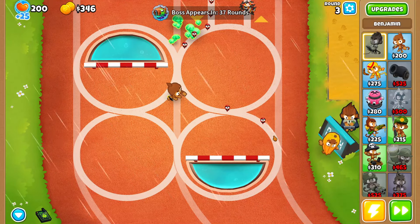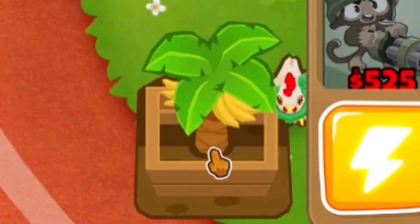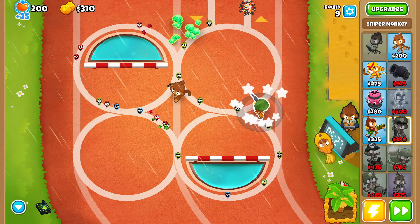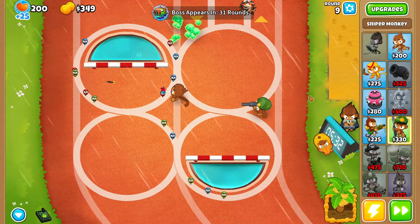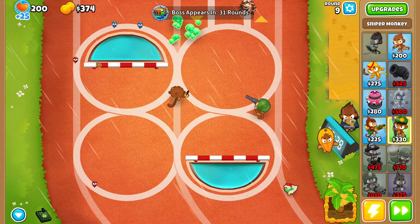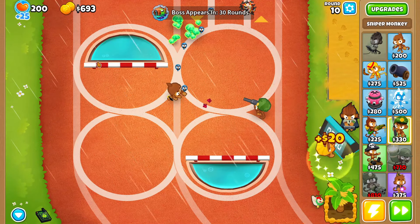We're just gonna save up for banana farms. Once we get our first banana farm to 2-0-0, I'm gonna grab a sniper, set it to strong, and there we go. Then we're gonna go back to saving up for banana farms.